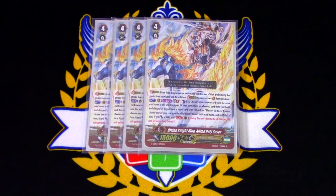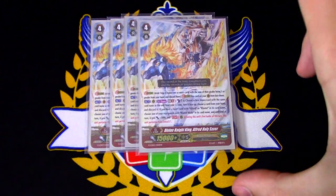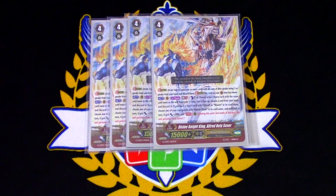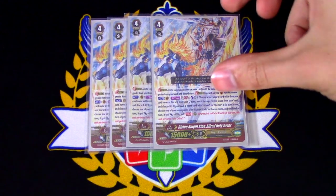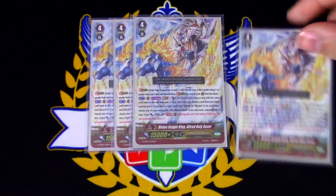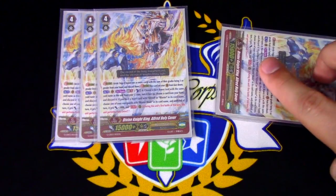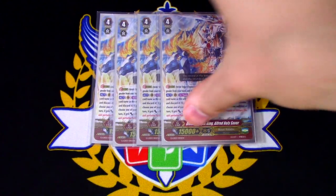Four copies of Divine Knight King Alfred Holy Saver. Skill: GB2, Counterblast 1, flip a copy of itself face up. If you have a heart with Alfred or Blaster, pay the cost. Then choose one of your rear guards with Blaster Blade in its name, give it 3k, and during its first battle of the turn, it gets Twin Drive. You can have that Blaster Blade with a bunch of force markers swinging for like 33 or 43 with Twin Drive. That can probably help you win the game, so we're running four copies of it.